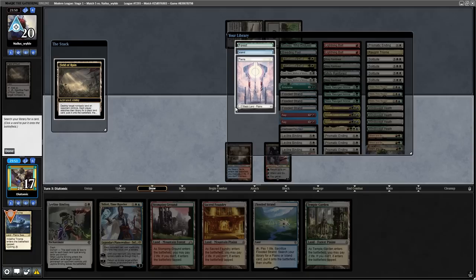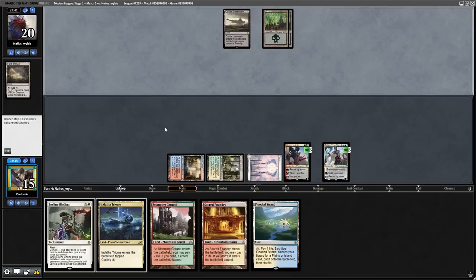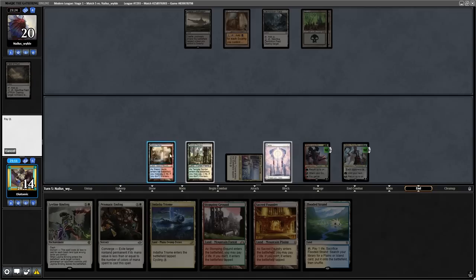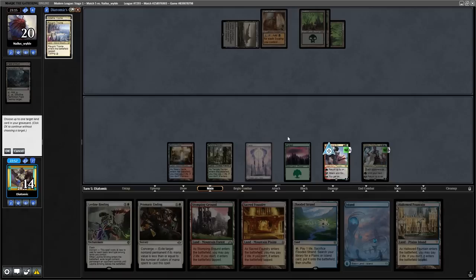The opponent plays a turn 3 Field of Ruin and activates it in our draw step on our Triome. I believe this to be a mistake because I mulliganed to 5 and with a Ren and 6 on the table I can now start cycling the Triome to get value. After playing Teferi Time Raveler and plussing it, the opponent follows up with a Cabal Coffers. With no Urborg in sight that can't make a lot of mana yet, but it will become a problem. Without any Beseju or way to interact, the Triome cycling into a land and the opponent activating their Demolition Field makes things awkward with both our mana and our hand.